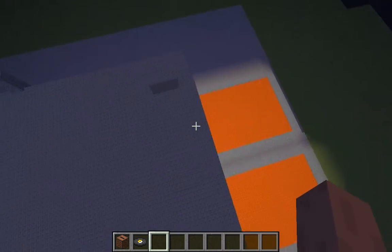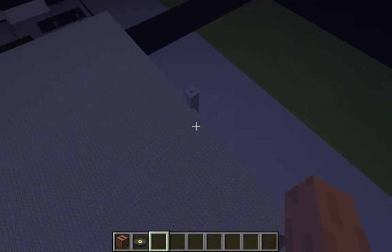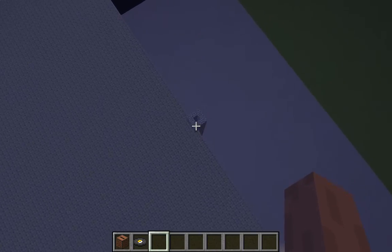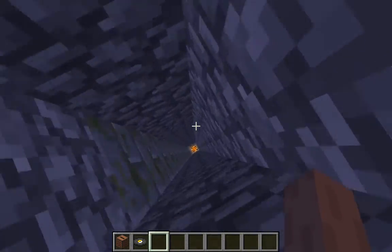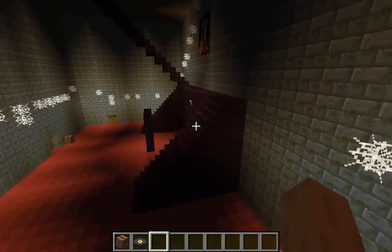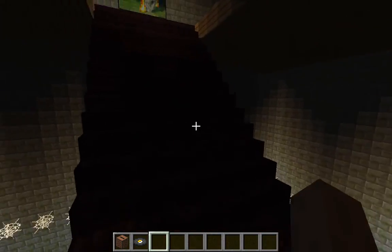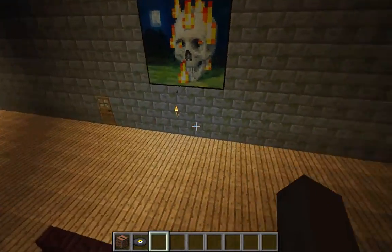We've just got upstairs to show. Inside the chimney. So yeah, the walls are made of mossy stone bricks, which adds to the effect. Got paintings everywhere. This is the upstairs, by the way.